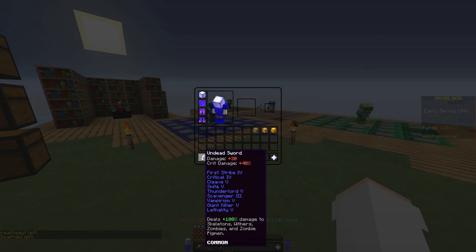First Strike — basically what it does is, if you have First Strike 4, the max level, it deals double damage on the first hit you deal to a mob. So that is a huge factor in being able to one-shot mobs, which is what this sword does.